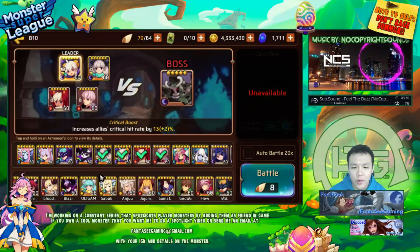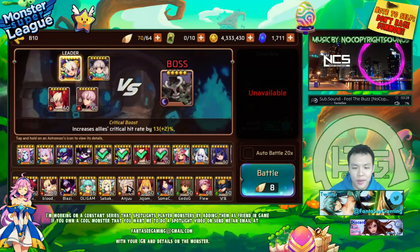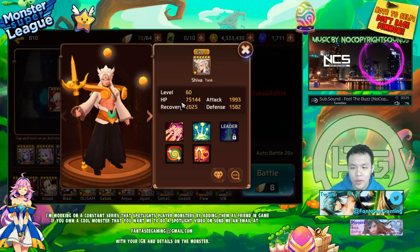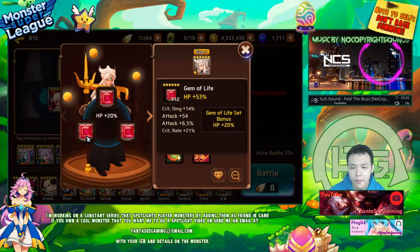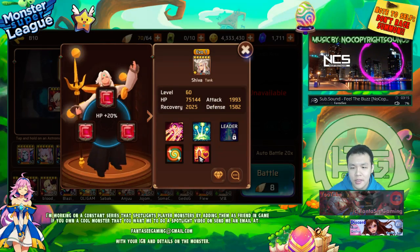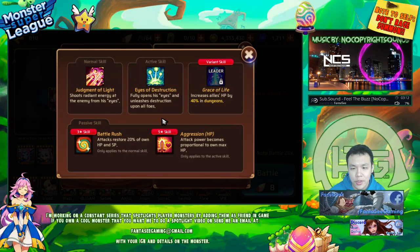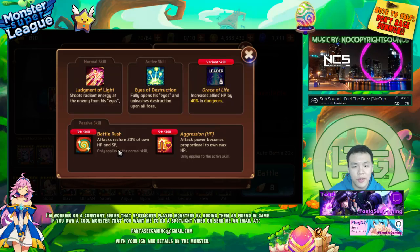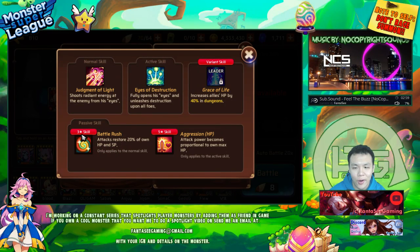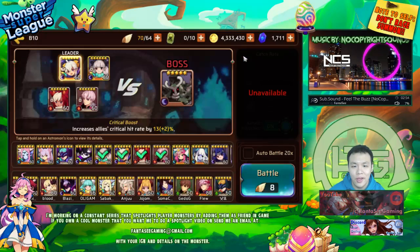I'm not sure where I could use this — I think I might be able to use it for B10 if he's tanky enough. Today we'll be taking a look at Andrew's light Shiva. He's built it with full HP — gem of life, gem of life, gem of life — so he's a pretty strong HP aggressor. He also has Battle Rush, which basically heals himself and gives SP gain all in one.